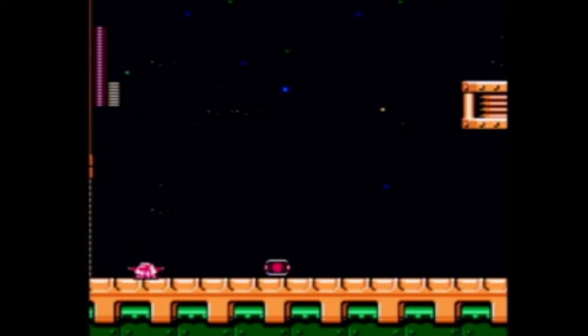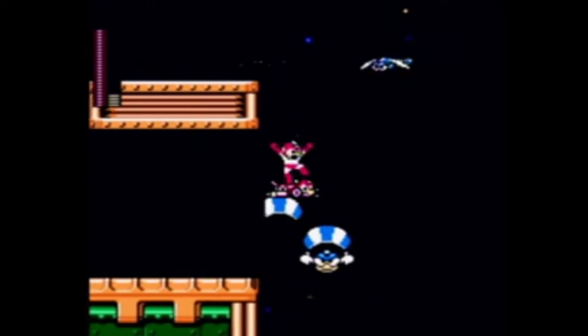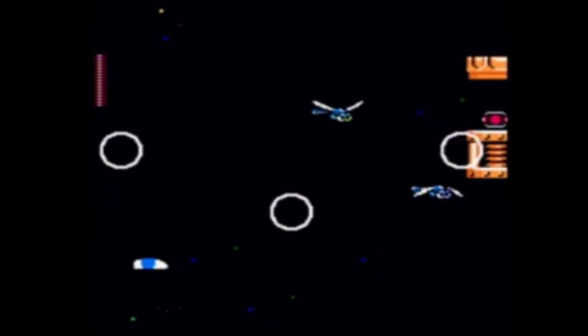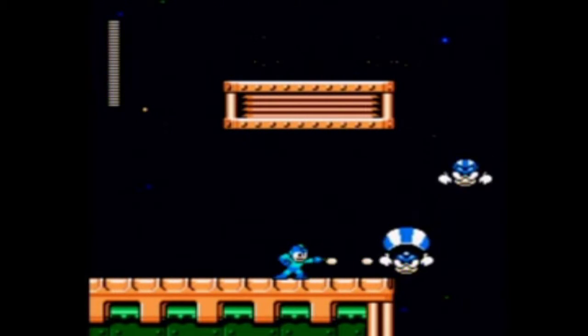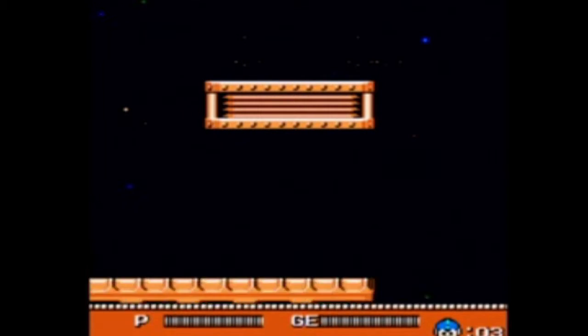Now we're coming up on the Rush Jet portion of the stage. This is an interesting challenge — I don't think I've seen any Mega Man game do this since then. Unfortunately, we're coming up on another death, right about now. But the idea is to fly through this portion of the stage on Rush Jet, and you have to pick up these energy capsules to keep recharging Rush Jet, because Rush doesn't have enough energy to get you all the way across this section.